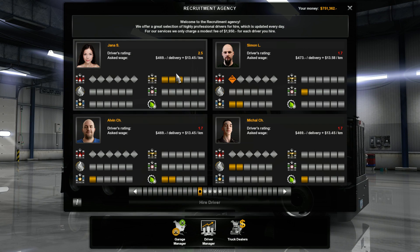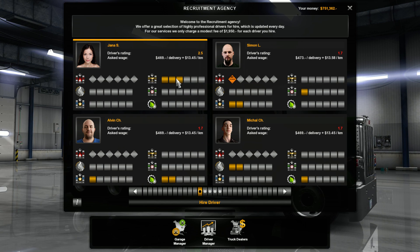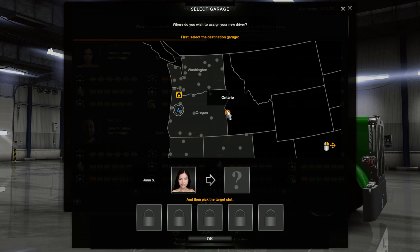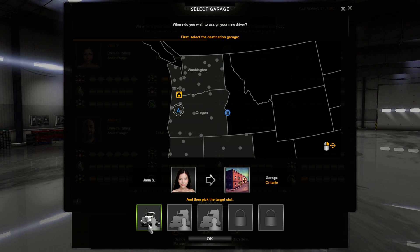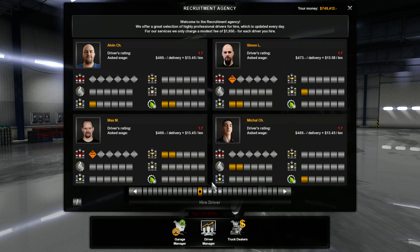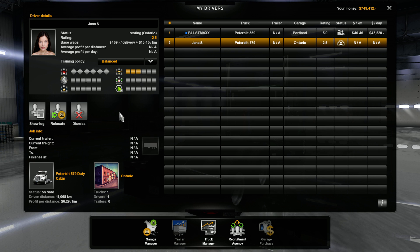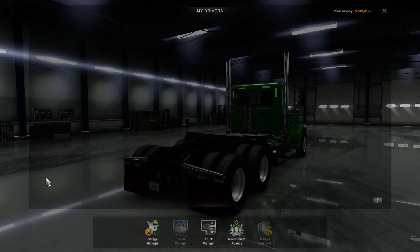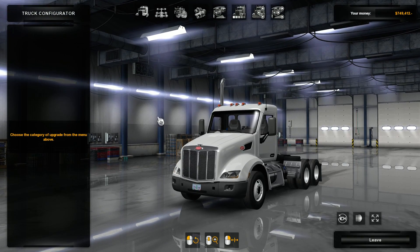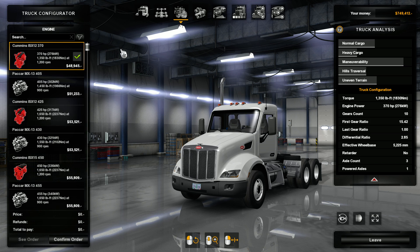We need to go to the recruitment agency. Let's see — hire a driver. She's a little better. Looks like I'm the best one I have right now. Okay, she is hired, and she should be working — yes, so that is good. I'll try to maybe upgrade her truck a little bit, maybe she'll do a little better for us.